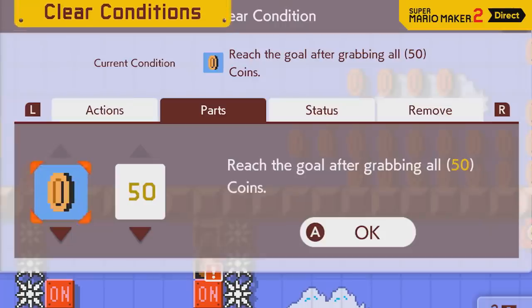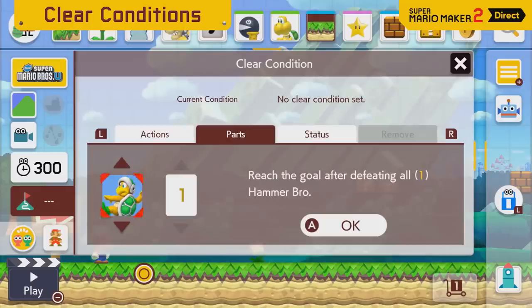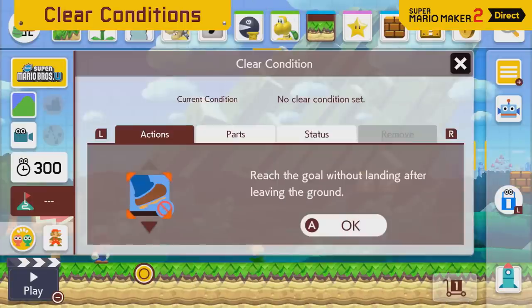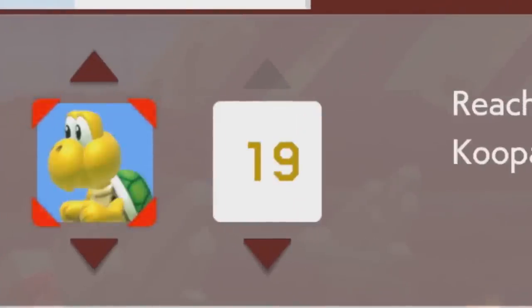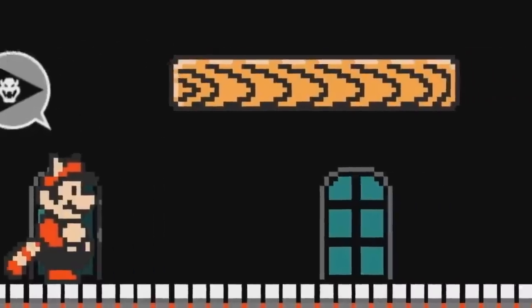One major new feature is Clear Conditions — objectives that must be met before you can clear the stage, as the goal won't physically exist until you do so. Clear Conditions come in three forms: Actions, Parts, and Status, with the final option likely used to remove a previously set condition. Actions include things like reaching the goal without taking damage, or without touching the ground. The Parts condition forces the player to either collect or destroy a specific amount of items or enemies. The counter defaults to the total amount of that object type in your course, but you can reduce it down to 1, allowing you to create true boss fights like those demonstrated with Bowser or a Bowser Jr. mech.